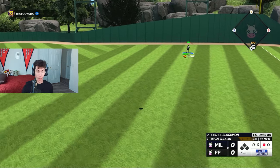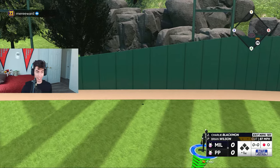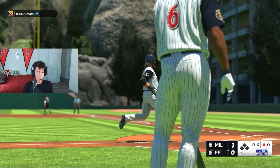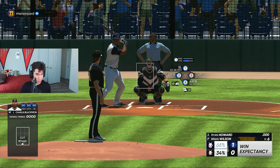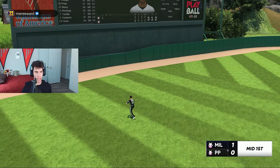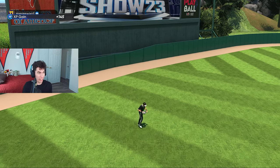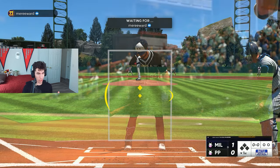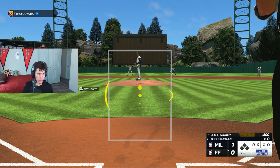Home team so we get to pitch first. Shohei Ohtani — another program card — on the mound for my opponent. The bad news is I chose a max elevation ballpark; we are playing at Shield Woods. I hope y'all like home runs because he might give up a few of them this game. The good news is I'm the home team so he's guaranteed to pitch three innings. Besides the homer, he actually had a good inning — that was the only thing that happened.